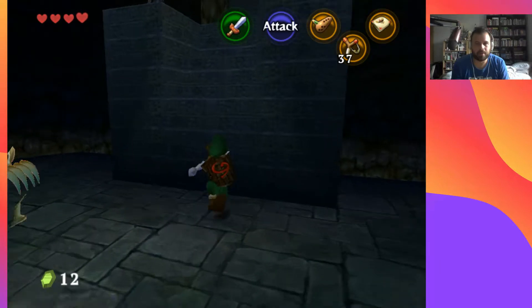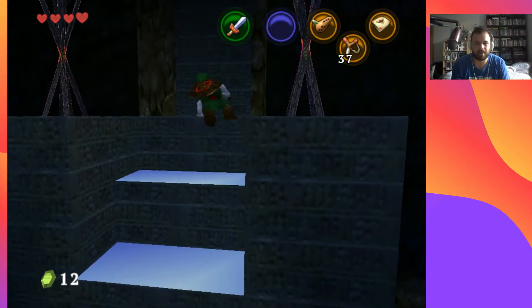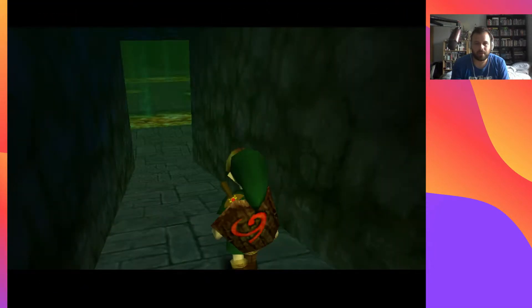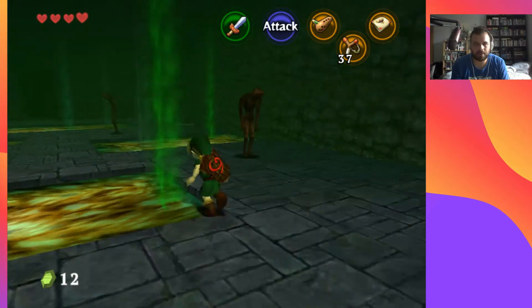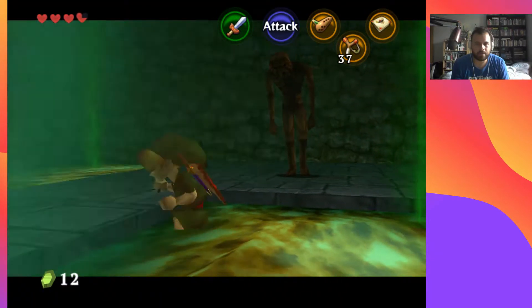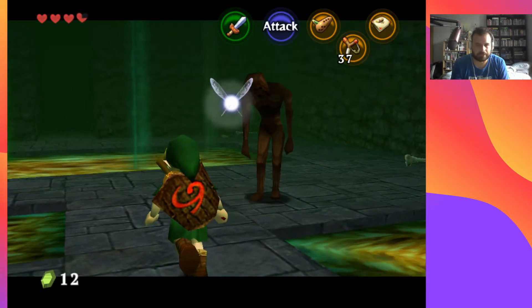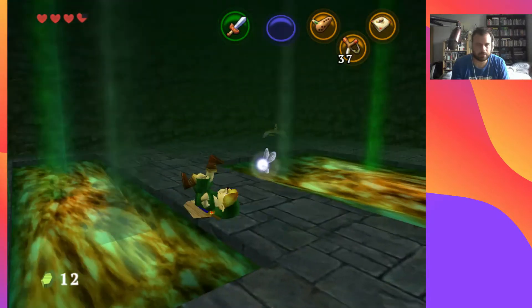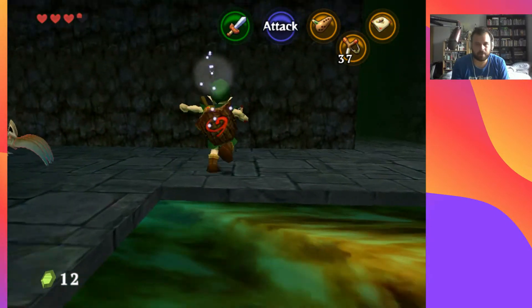I was supposed to kill all the enemies, but there are obviously two torches there that you're supposed to light — maybe I can do that later when I have Din's Fire. Now here are some real spooky enemies — the ReDeads. They are very, very spooky, so I'm gonna try and avoid those for now because they pretty much grab onto you and kill you real bad.